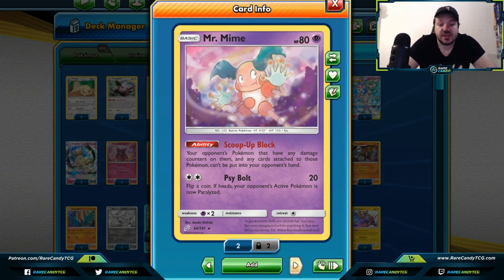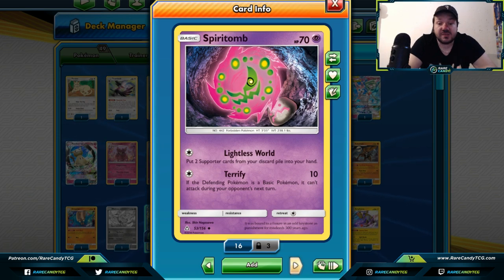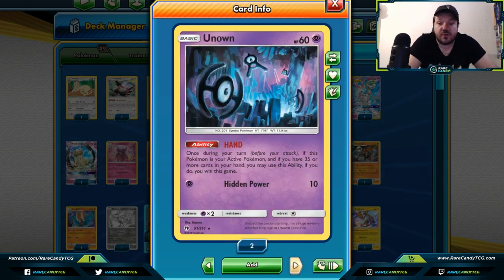Spirit Tomb — Terrify can stop your opponent's basic Pokemon from attacking during their next turn, which could be really cool in a basic-dominated metagame. They can retreat to get around it, but it's still a useful tool. Unown HAND — this isn't really a card that controls, but it's often seen in control decks. If you have 35 or more cards in your hand, you can use this ability and win the game. Using this with cards such as Steven's Resolve and Lusamine, you can build up a big hand and just win.